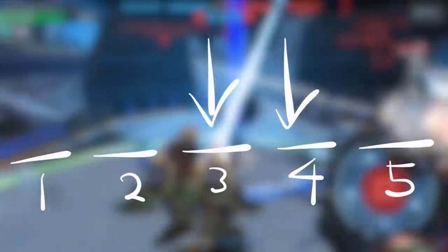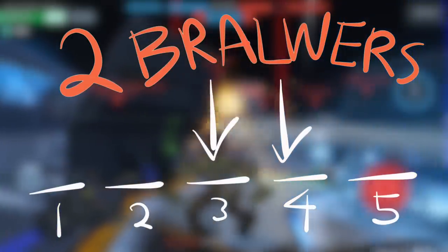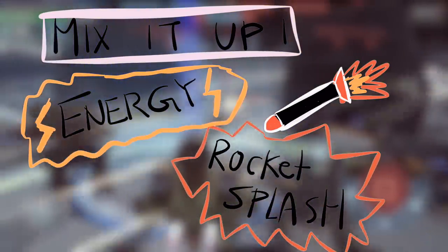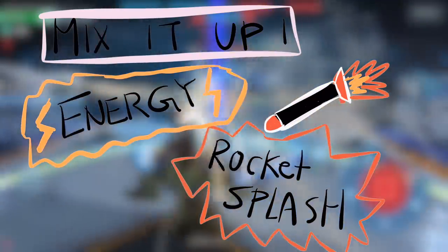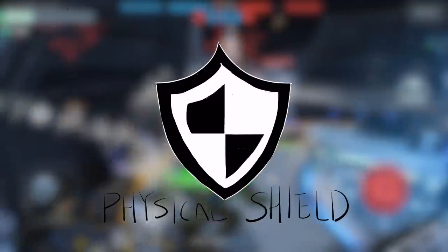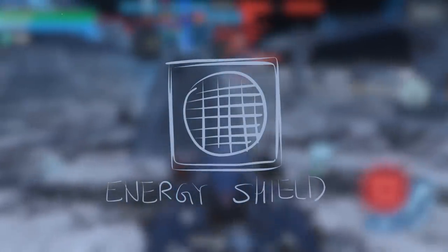For the third and fourth slots, I like to put in two brawlers of your choice, but do mix up the weapons — have some sort of energy weapon and splash weapon in there; shotgun weapons are good as well. For the last slot, ask yourself what you lack: do you lack a physical shield, a special skill, an energy weapon, or some sort of energy shield?